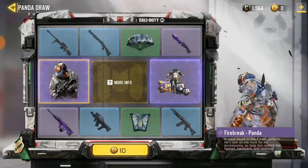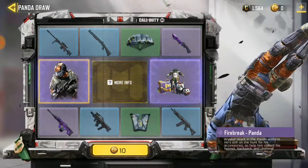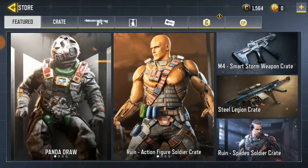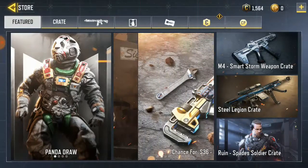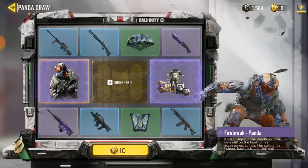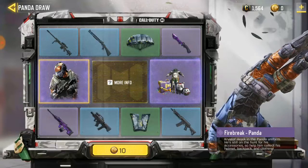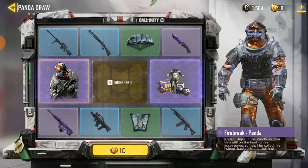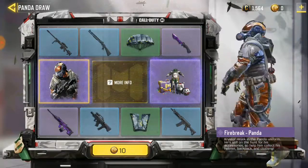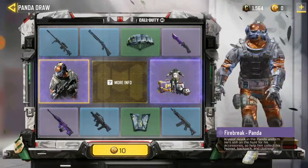This is the new Call of Duty Mobile panda skin that has been added to the Call of Duty store. The skin is amazing — I kind of like this game because it looks very different and the emote is cool. It's really crazy, I can't wait to have the skin; it's kind of fun to use.